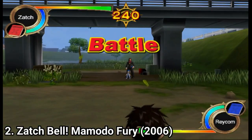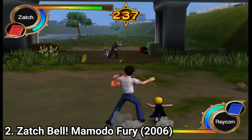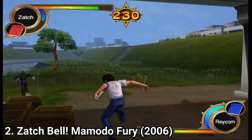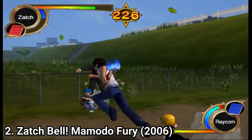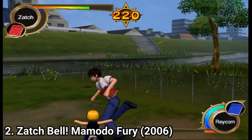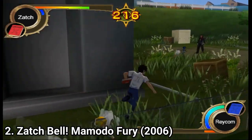In Mamodos Fury they added a new feature. Now you can take control of the people. People don't just run along your puppet, but you can attack the other human and knock the spell book out of your opponent's hands, and he or she won't be able to cast spells until he or she retrieves the book. You can switch within battles between the human and the Mamodo, which adds more depth to the gameplay. It doesn't really make it more enjoyable but it adds more depth to it.